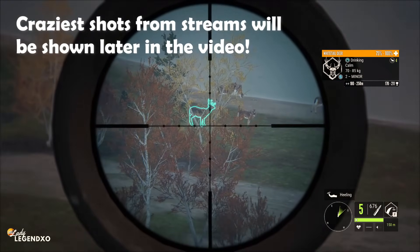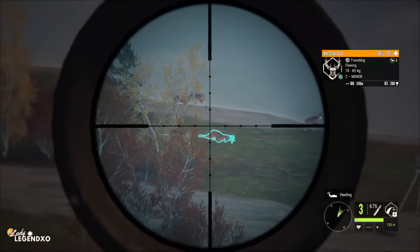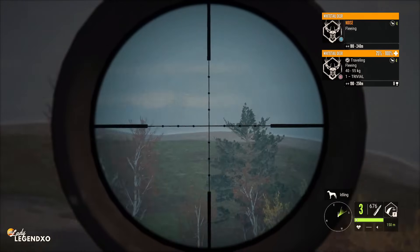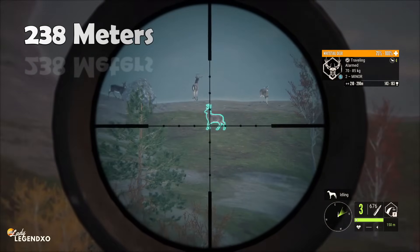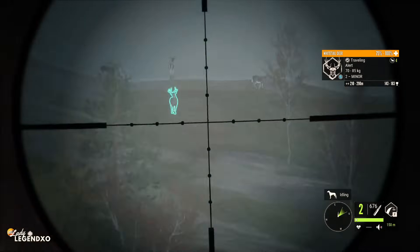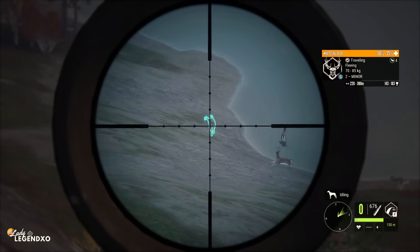Let's start out with these white-tailed deer. I do grind with the 300 and no, I don't get integrity. But look at that lack of recoil — it is delightful. Now these guys have not spooked, so they are 238 meters. We're just going to aim a little bit high. Splat — and we did get them.